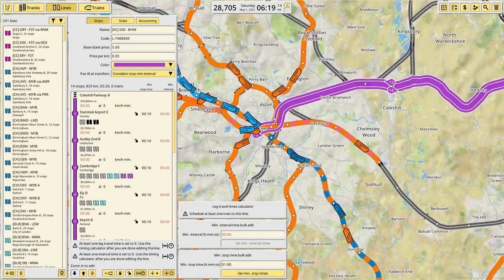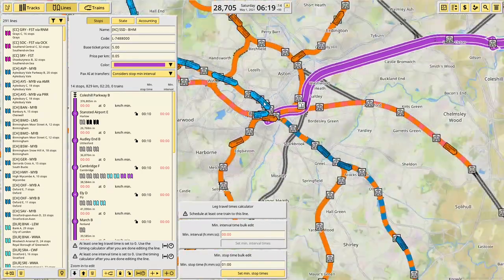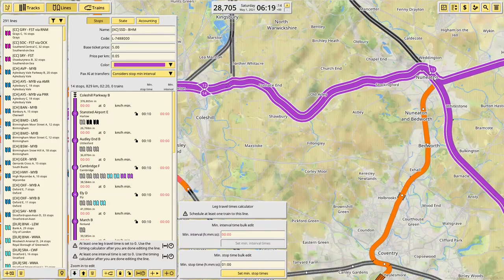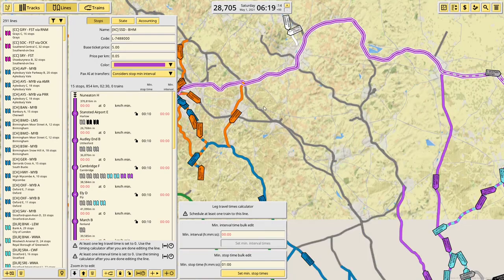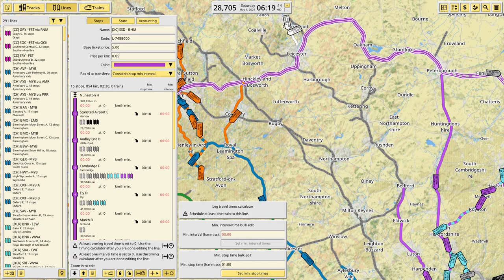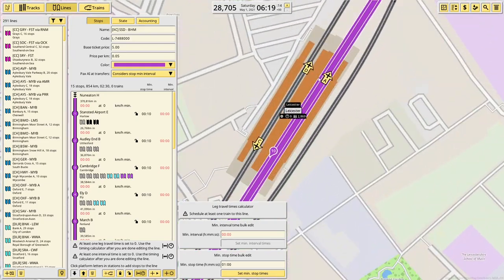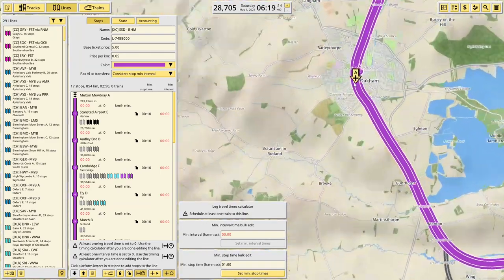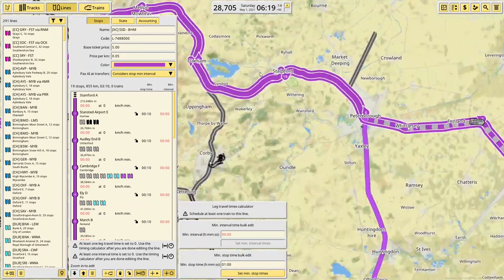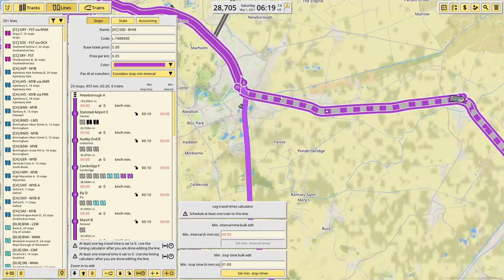Back out to Coleshill Parkway. I'm just going to check how it's doing the junctions - that is correct, which is good. It's always good to check. Out to Nuneaton - where was it trying to go before? Like all the way down to London and then out... I'm not even sure it can do that curve. Unless it was maybe trying to get into London to come out up the Greater Anglia line into Stansted, rather than across the top.